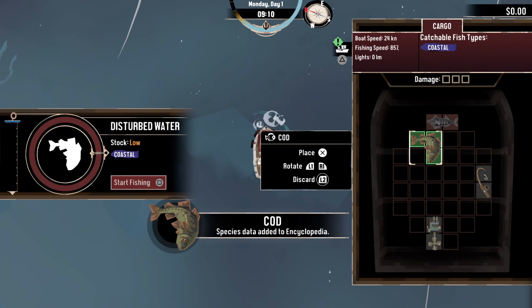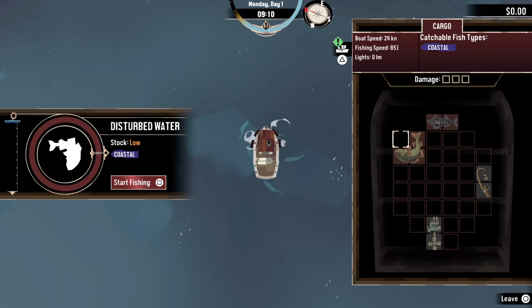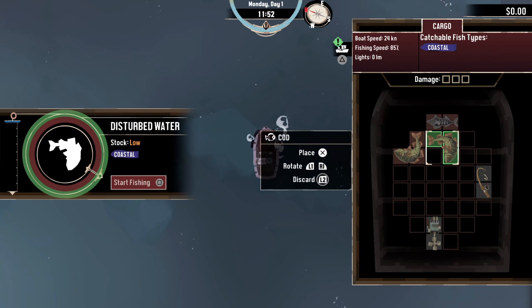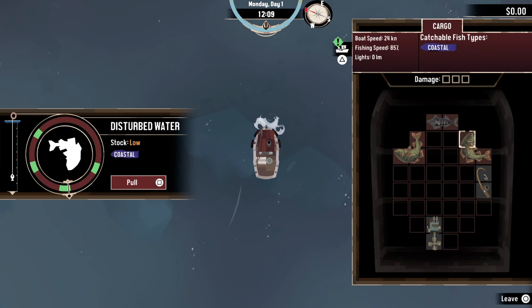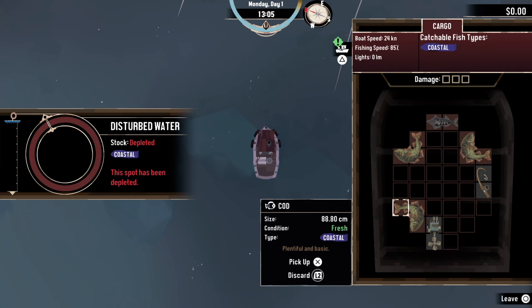So when you hit the circles it reels in faster, and I think if you don't hit those areas it'll still reel in but slower. We cut ourselves a cod. Let's see what happens if we don't hit any of the green spots — it just goes slower and time ticks faster. And if you miss it goes backwards. The spot has been depleted and we're filled up with cod now.